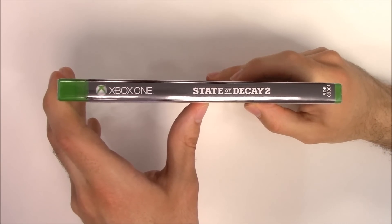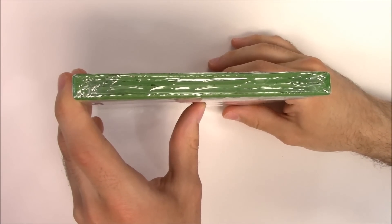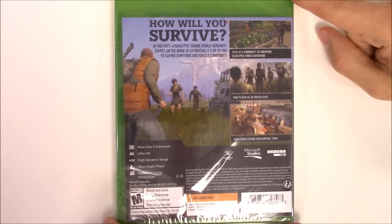Moving on to the spine, once again there's the title, gray background on the top. We can see that this is a Y-fold copy. And on to the back, we have this scene here as well as three shots of gameplay.